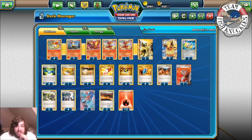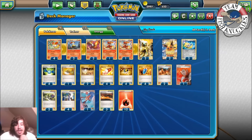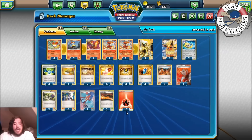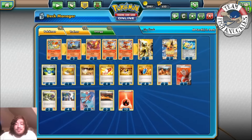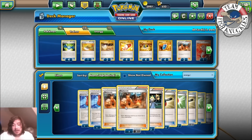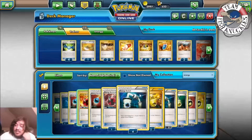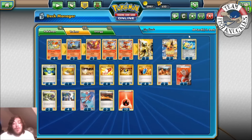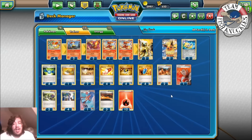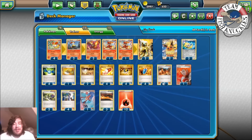Three Scorched Earth — I might end up cutting one for a Super Rod or Energy Retrieval. Scorched Earth lets you discard a Fire Energy to draw two cards, which is useful late game. I also considered Energy Recycler, which shuffles five basic Energies from your discard back into your deck, and then you can use Delphox Break to get them back out. Or Energy Retrieval to put two Energies back into your hand. Late game I was running out of Energies even with four VS Seeker and two Blacksmith.